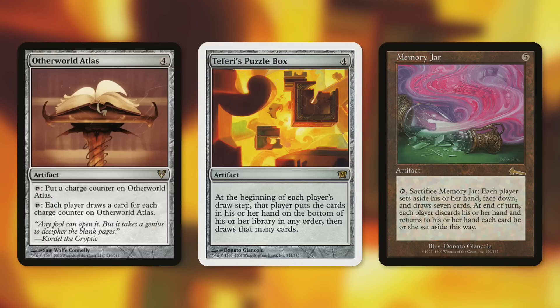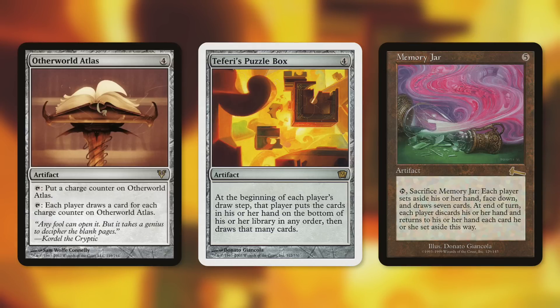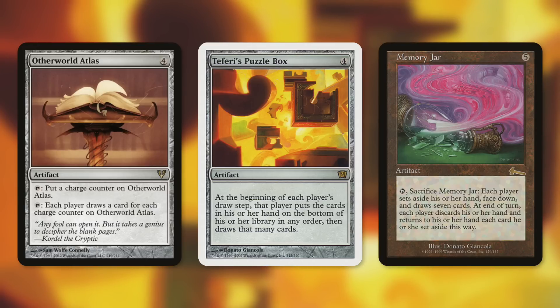Teferi's Puzzle Box is a bit pricier — around four to six dollars — but very impactful. At the beginning of each player's draw step, that player puts their hand on the bottom of their library in any order, then draws that many cards. Basically everyone replaces their hand each turn. If you had seven cards in hand, you just gained 14 life going to your draw step. Your opponents, unfortunately, lose 14 life replacing their hand.